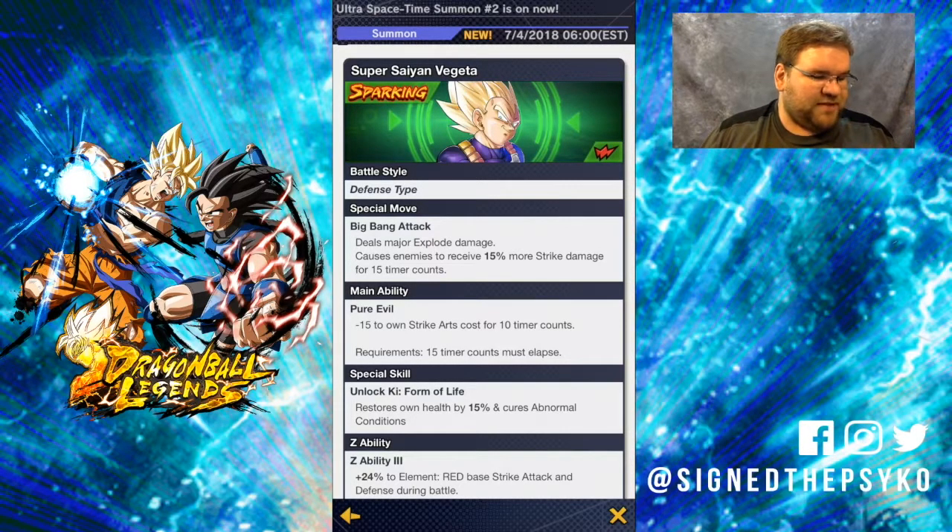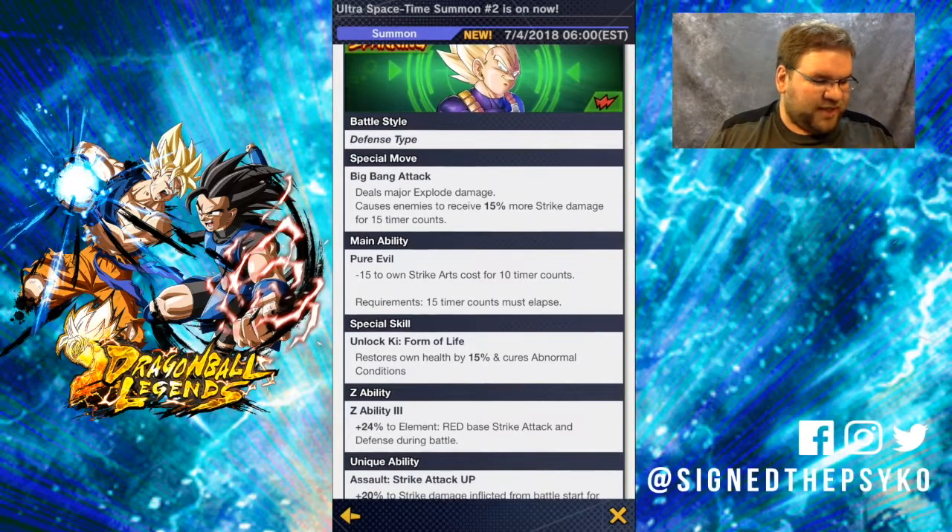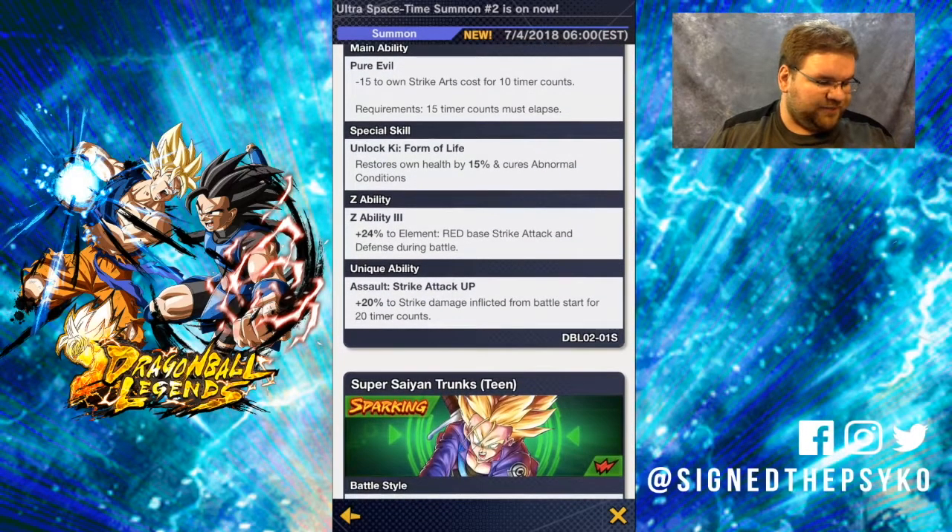This Vegeta is a defense type. He has Big Bang Attack — causes the enemy to receive more strike damage. For his main ability, reduced cost for a strike, so that works out really well together. Special key, he'll restore his own life by 15% and cures abnormal conditions. The Z ability is 24% element red base strike attack and defense ring battle — pretty good. His unique ability: assault strike damage up 20% of strike damage inflicted from battle start for 20 timer counts.